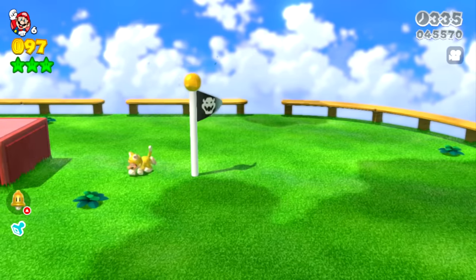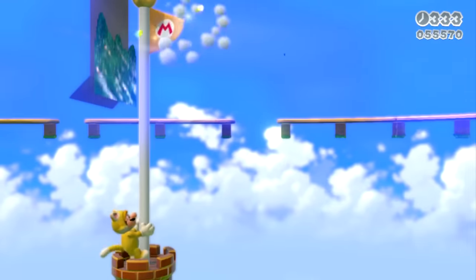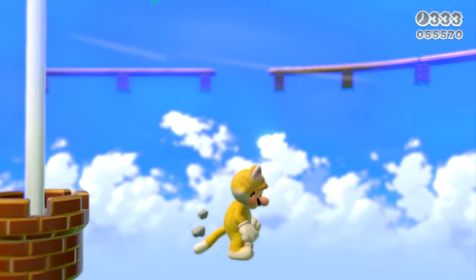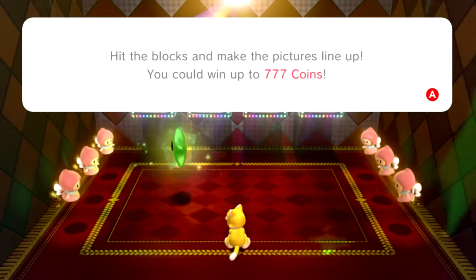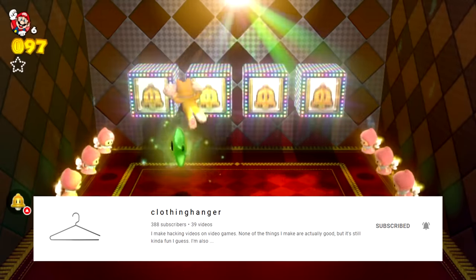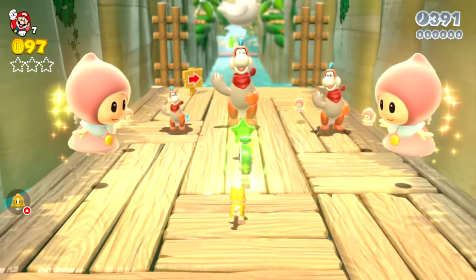I thought it'd be funny to put the goal pole a bit below the level — you slide down below the level and clear the course while floating down there. I also added a green star to the roulette room, even though this basically does nothing, and I think the first person I saw do this on YouTube was our very good friend and longtime viewer Clothing Hanger, who also has some great videos on modding.